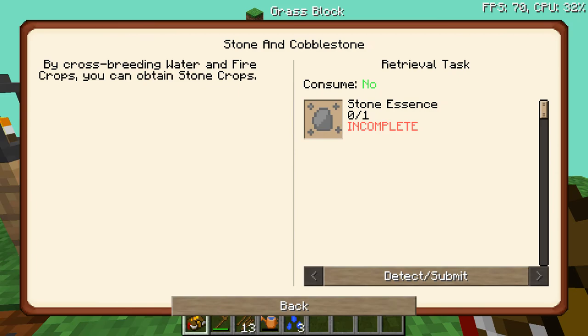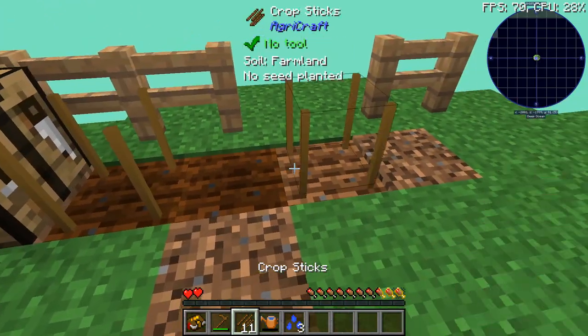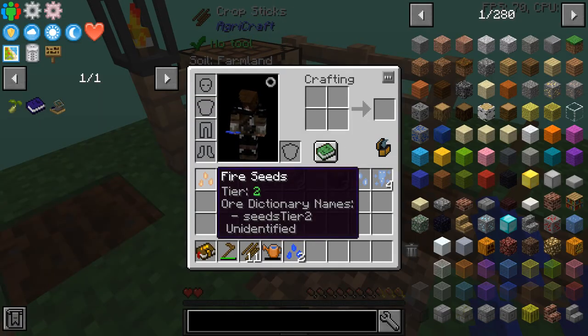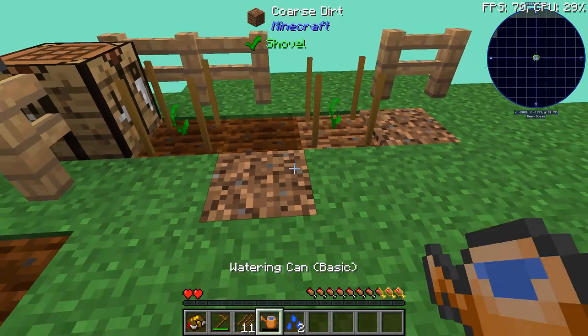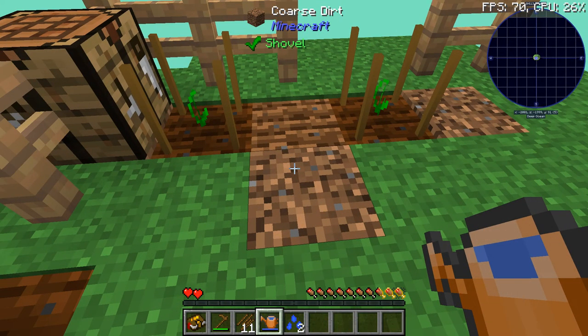The next one we need is the stone quest. By crossbreeding water and fire, you get stone crops. Put the water and the fire down here just like that, and then you do the same thing — you water them until they grow and put a crop in the middle. I'm not going to make you guys watch it, I'll pause it and jump back in a second.